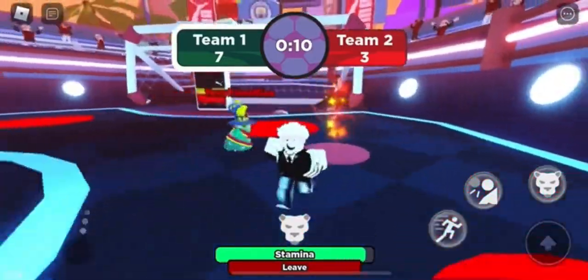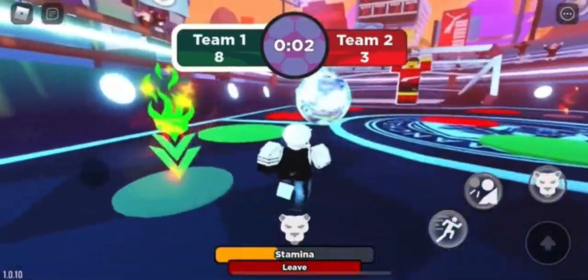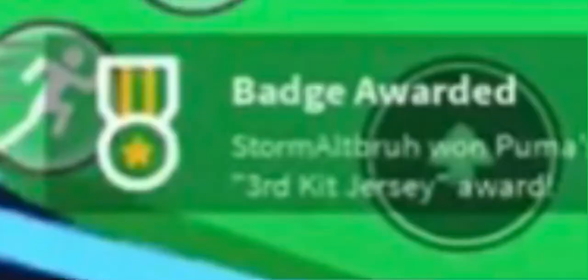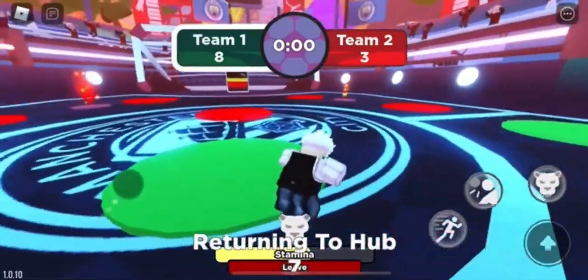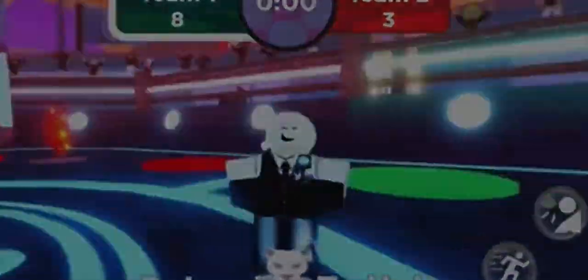It's a free item so we can't complain. He rage-quit at the end, which was kind of funny, and then I got the item. You should receive a badge at the bottom of your screen indicating the shirt is now in your inventory. All you need to do is win a match — solo or with a team — and you'll get the shirt. I'll see you guys in the next one.